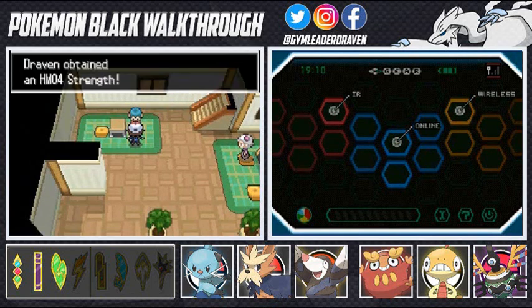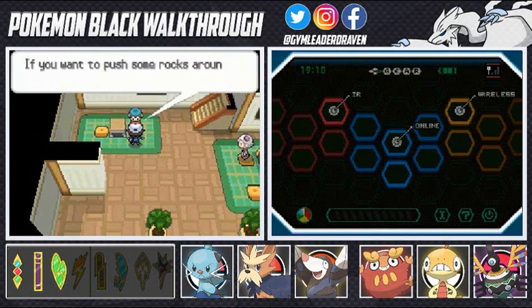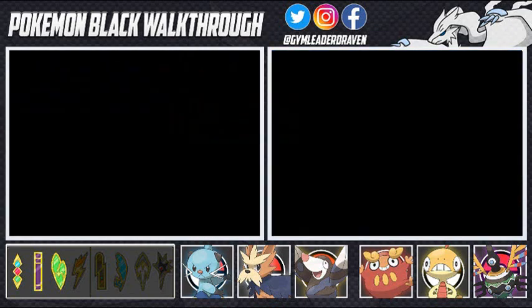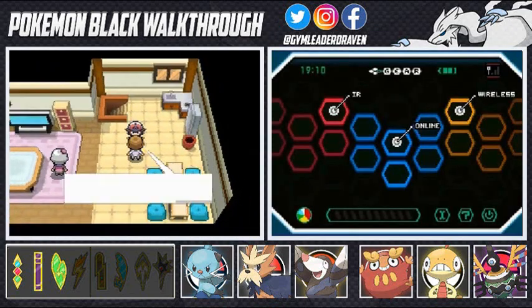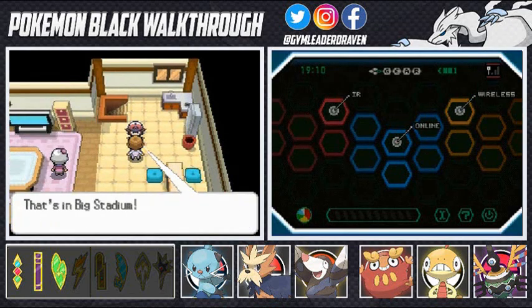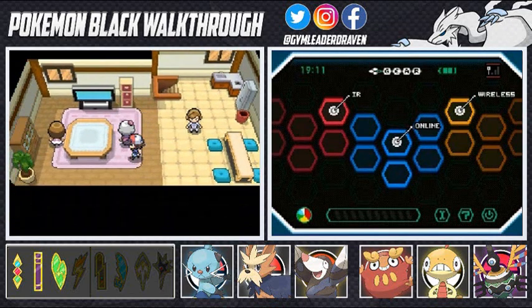We get ourselves HM04 Strength, which of course is a much needed attack, and we won't be able to use it until after we get this badge. Another NPC says sports games like baseball or football start at a certain day and time at the big stadium.